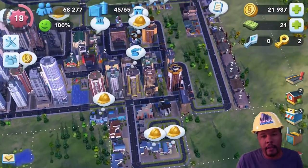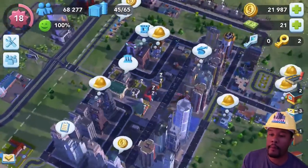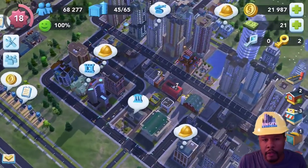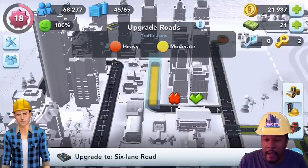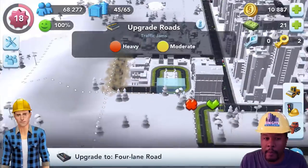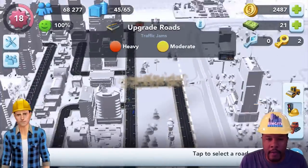Alright, so let's check back in on our city and see some of those results from the upgraded homes. I also cleared up some of the water and sewage problems that the Sims were complaining about. Now, lastly, now that we're satisfied with our city and our current layout, we are going to upgrade the roads so that we don't run into any problems with traffic.